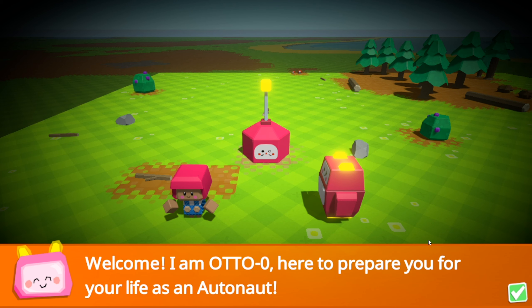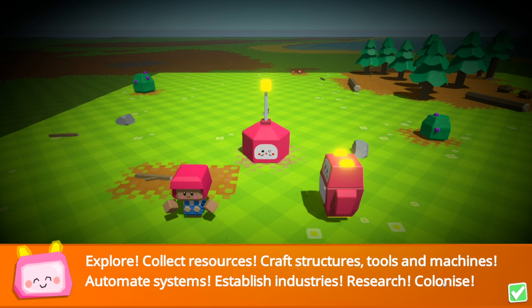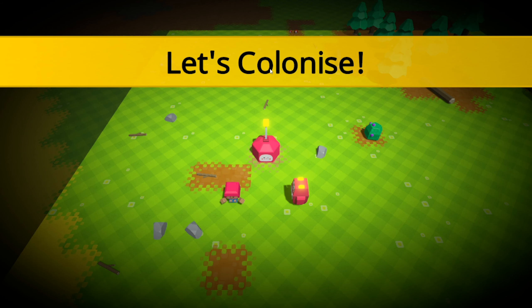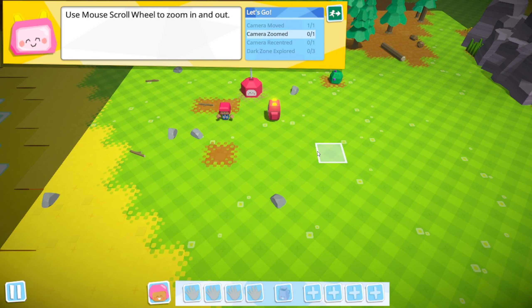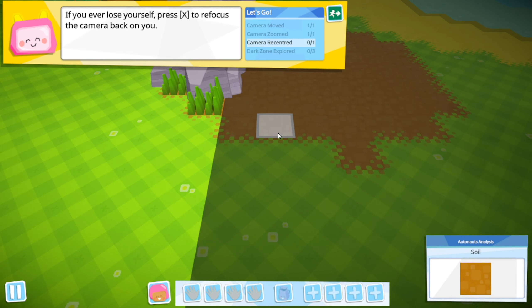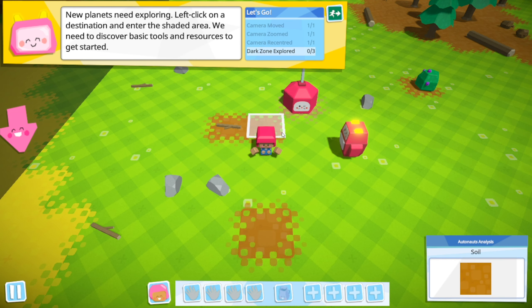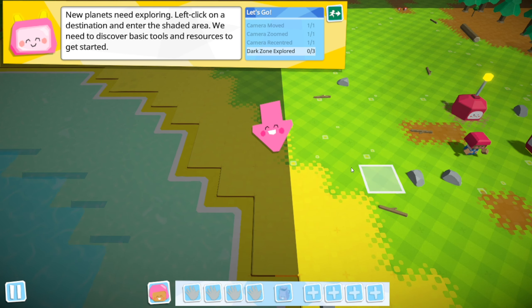Welcome. Iron Motto here to prepare you for your life as an autonaut. Do I get a laser gun? Explore, collect resources, craft structures, tools and machines, automate systems, establish industries, research... Oh, that's a lot. Can I not just shoot things in the face? Let's colonize. Use WASD, use mouse wheel to scroll in and out. And if you ever get lost, press X to focus back on me. New planets need exploring - left click on a destination and explore the shaded area.